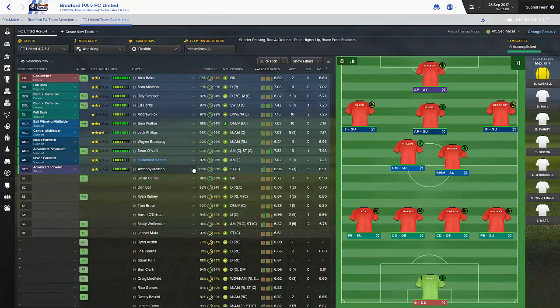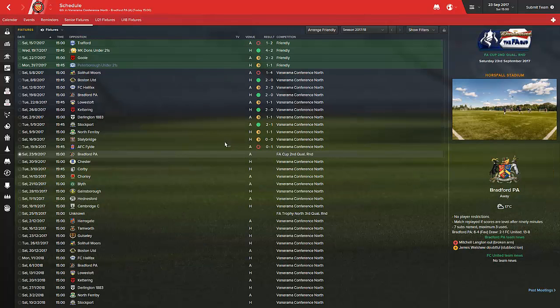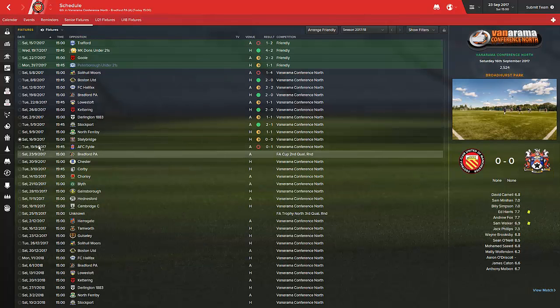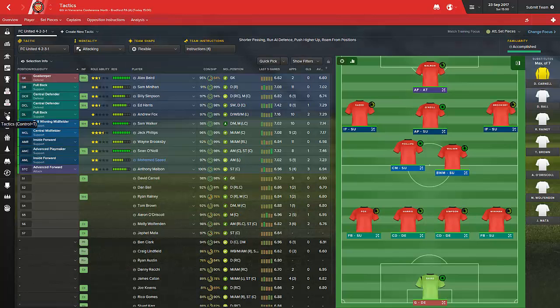Majority of the best players are in. Minahan - I'm thinking I could sub him, maybe he plays a good 60 or 70 minutes, and we've got Dan Ball or even Ryan Rainey to come on. We've got seven subs in the cup which is very important, and I'd like to advance a few rounds. I think we have got the quality now. Obviously we did lose the last game but the season as a whole has been pretty decent.